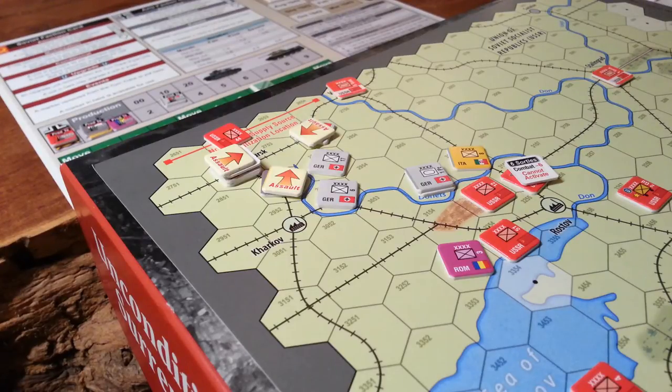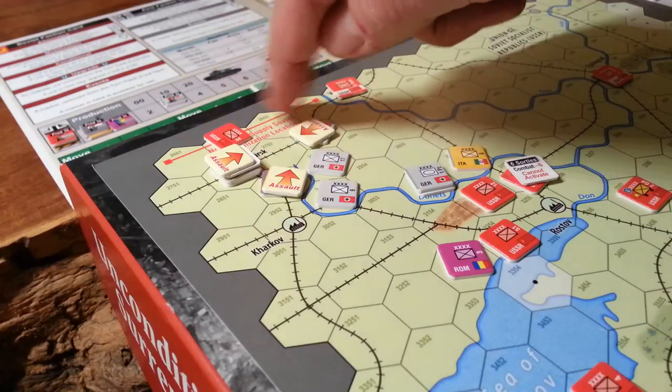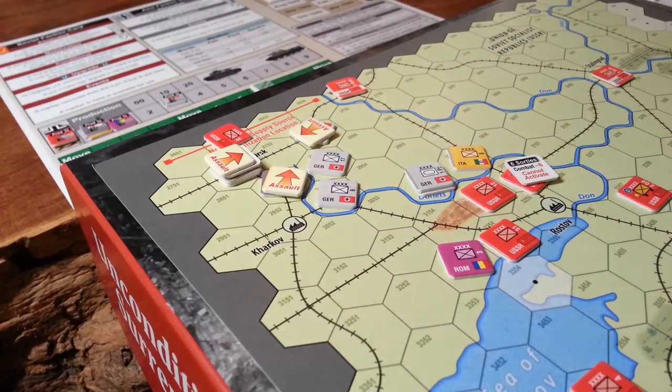But it seems awfully deadly. Maybe because you get something isolated - like this guy, I believe, would be isolated because he has zones of control around him. Looking at the isolation rule: a defender has no eligible retreat hex and is not adjacent to a friendly city or ground unit. Okay, so it wouldn't have been isolated - so that would have been a DD. He would have had to retreat, would have been reduced and had to retreat. There's no way for him to retreat because he can't stack, so he still would have been eliminated.